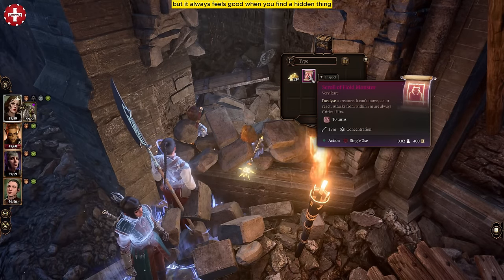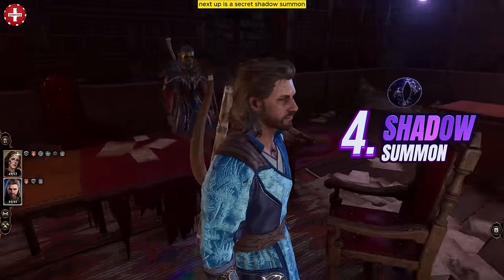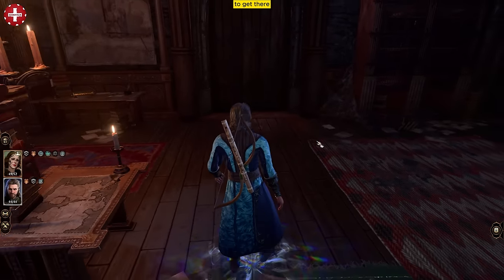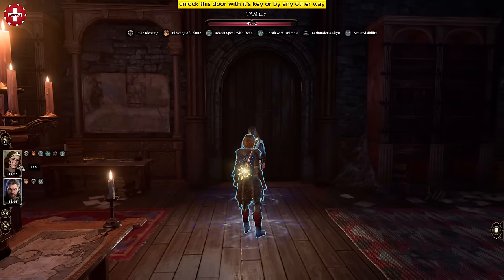Not a big reward, but it always feels good when we find a hidden thing. Next up is a secret shadow summon which can be found in Balthazar's hidden room. To get there, let me show you the path from the zero else room. Unlock this door with its key or by any other way.